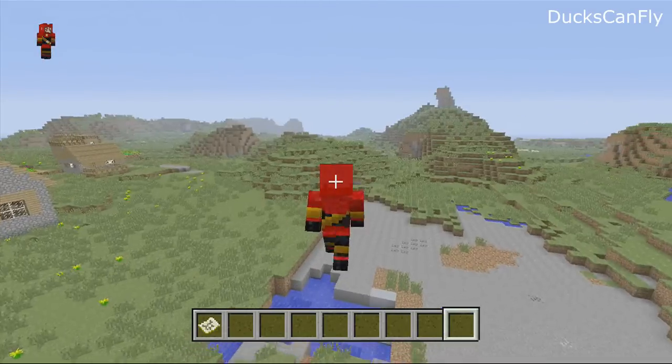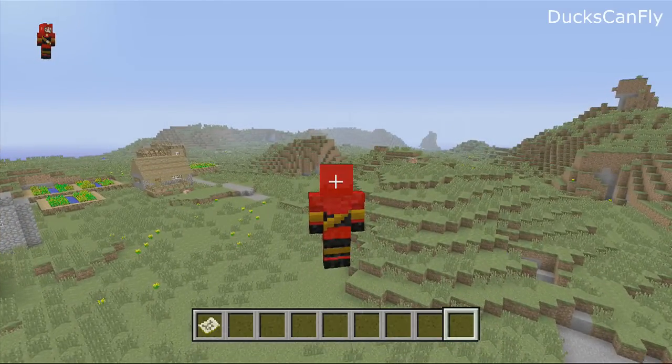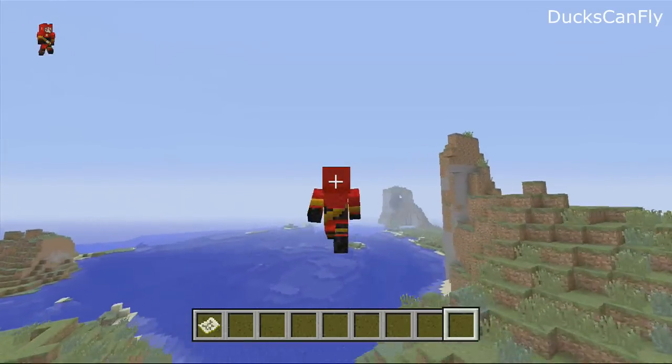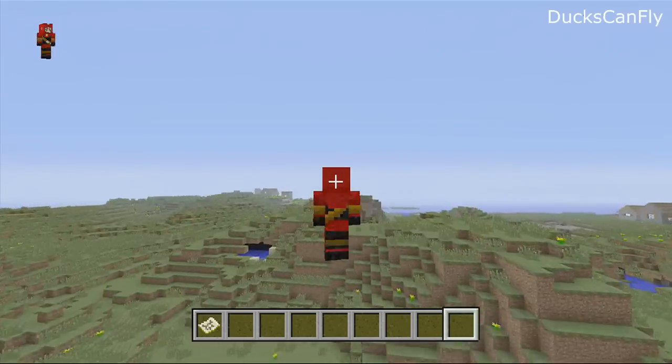To fly really fast instead of slow, you do the exact same thing you do to run: you press up twice and the second time you hold it — up, up, hold — and now he's in his super fast speedy Gonzales run. Up, up, and you got to hold the up on the left joystick pad.